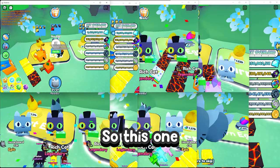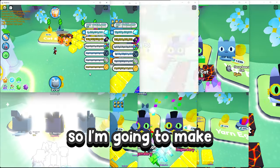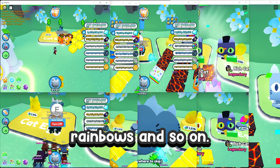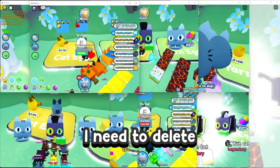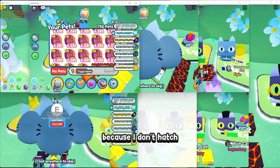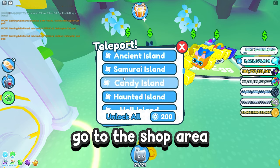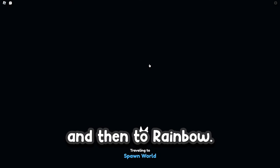Here we are again after the time lapse. One inventory is already full, so I'm going to make every legendary into a rainbow and so on. But before I do that, I need to delete some pets here because I can't hatch anything anymore. Let's go to the shop area and make every pet to golden and then to rainbow.